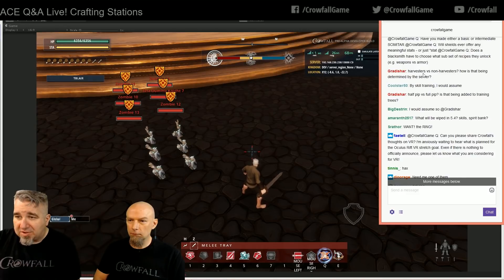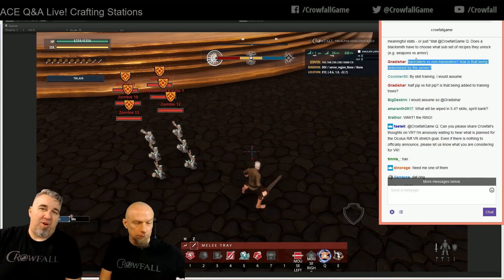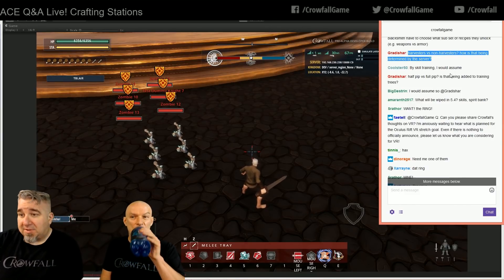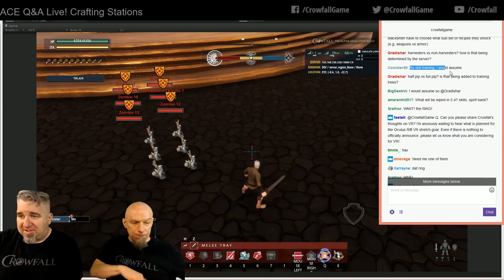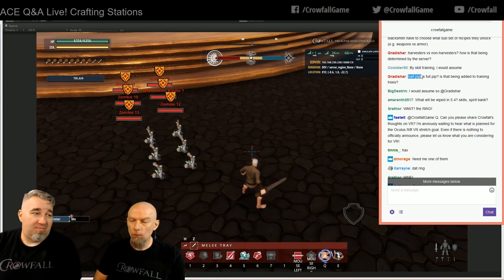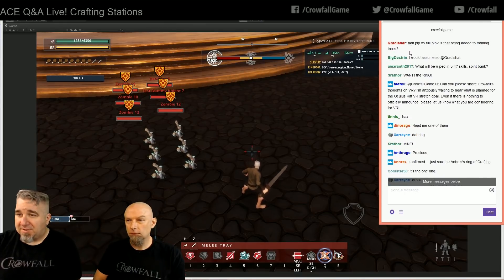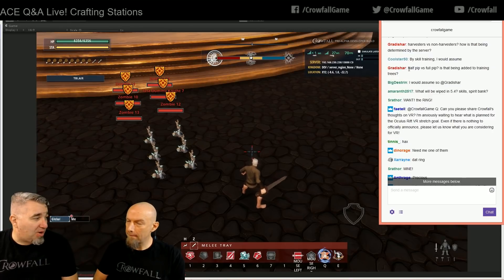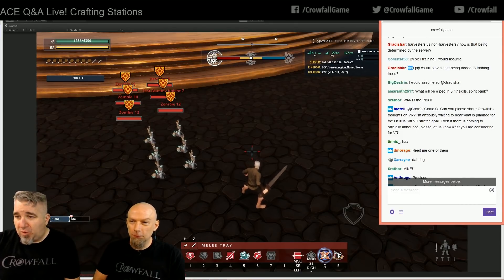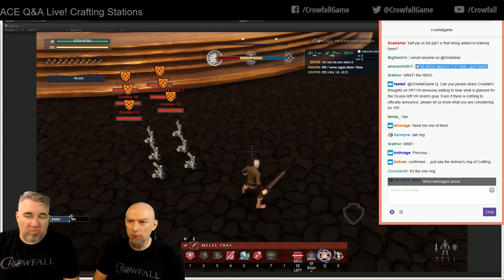Harvesters versus non-harvesters: if you have a harvesting discipline loaded out, we're putting harvesting stats in the harvesting disciplines, just like we're putting combat stats in the combat disciplines. If you equip one of those disciplines, you're sacrificing a major disc slot — you're not going to do that unless you really are that play style or trying to skirt the line. As for what is being wiped in 5.4, we'll have to talk about whether we need to do full wipes again.